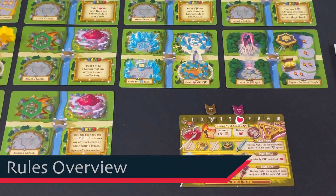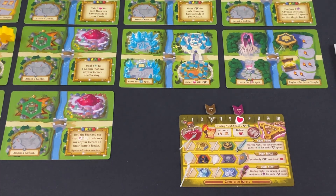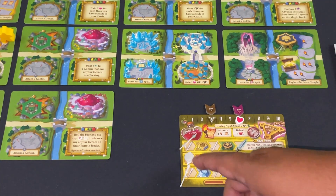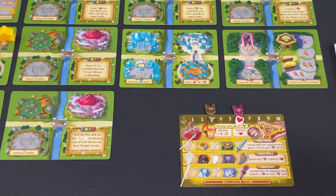Let me get into a rules explanation before the playthrough. This is the personal player area — one mat governs all three adventurers and represents your collective power. There are three key areas: health (current and maximum), magic (current and maximum), and the status of weapons you earn. The essence of Tiny Epic Quest is to move these tracks along and grow in power — the more powerful you are, the more points you score. The game has two phases: movement and positioning, then resolution.